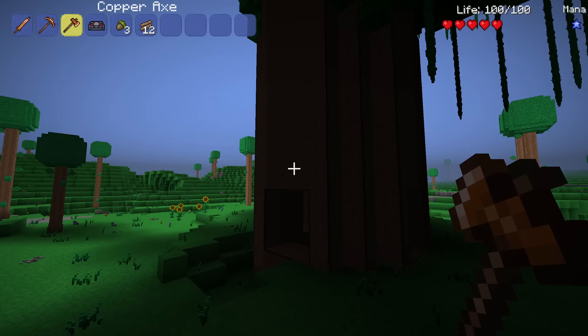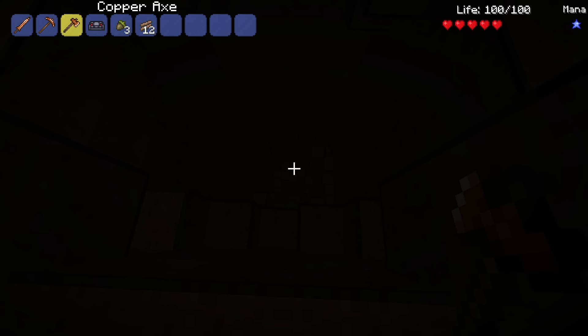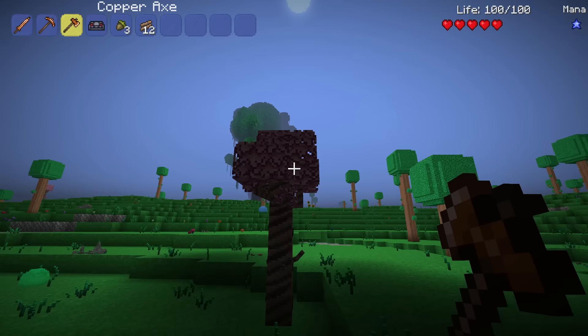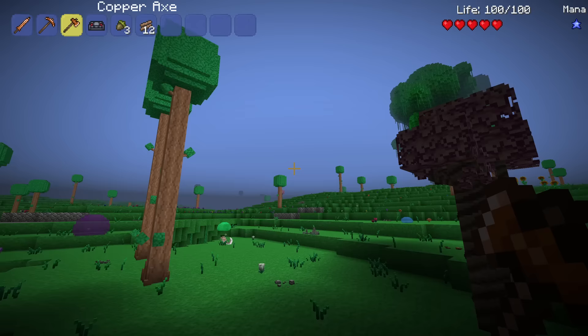I'll probably focus today's video on finding all of these new structures because there's quite a few of them. It looks like you can go inside — it looks very deep. I'm gonna work on getting some torches. The cherry blossom trees — I can't remember what they're called, Sikora? — they've been added as well and they look really nice.